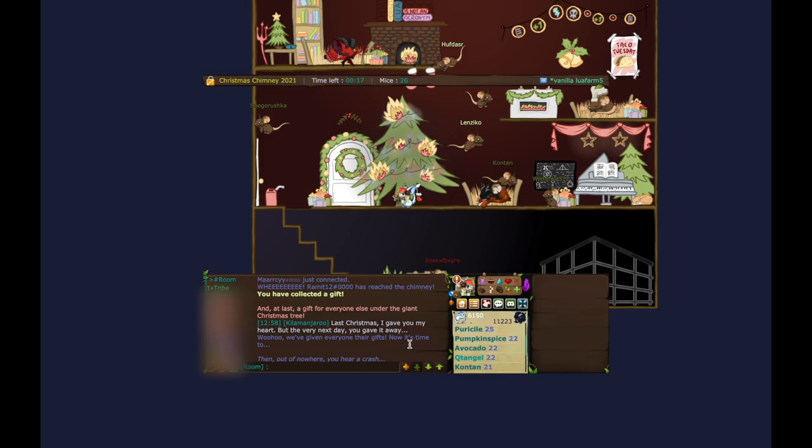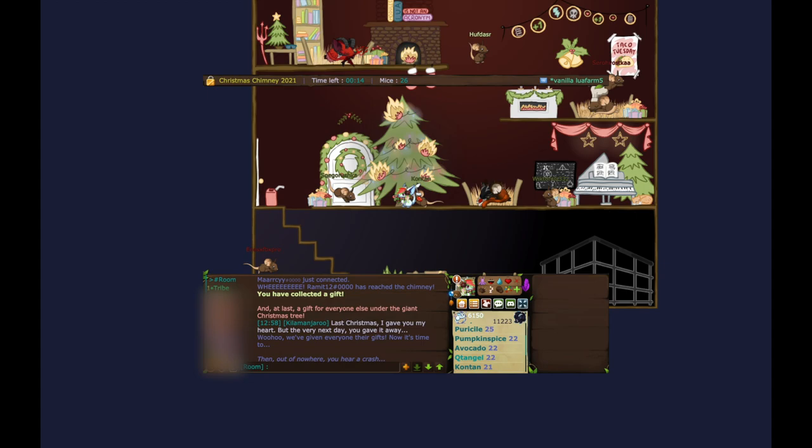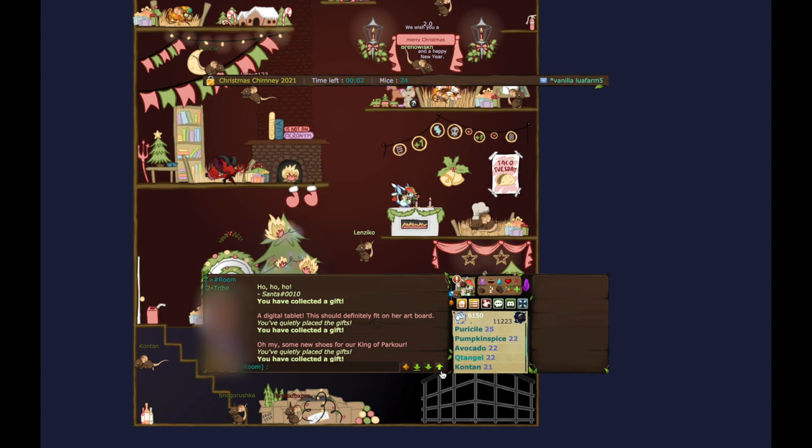Stage one is the hardest stage because of the time crunch. If you have a laggy computer, use the hay beds because lava will make you lag even more. This method using the hay beds when I told you to is the easiest approach — you'll be golden.